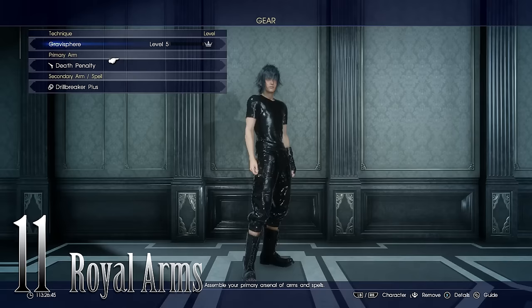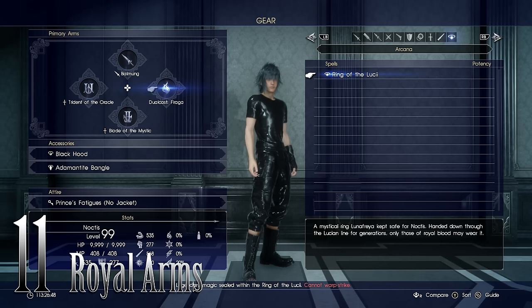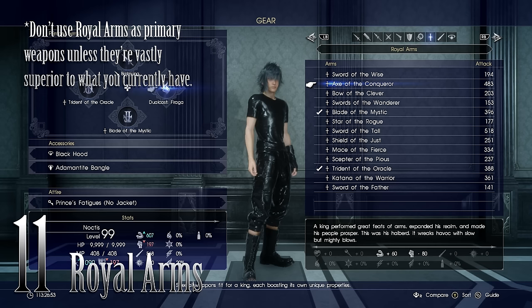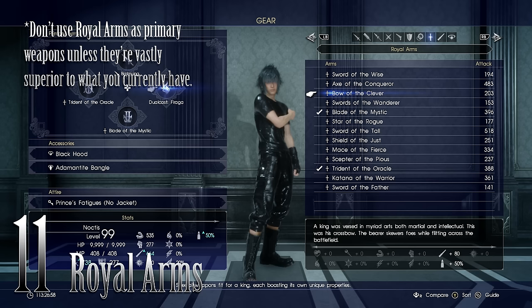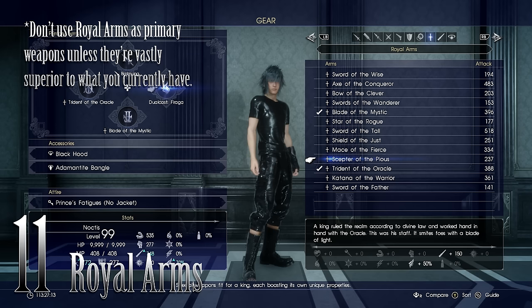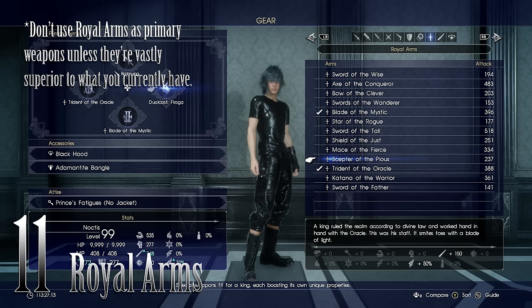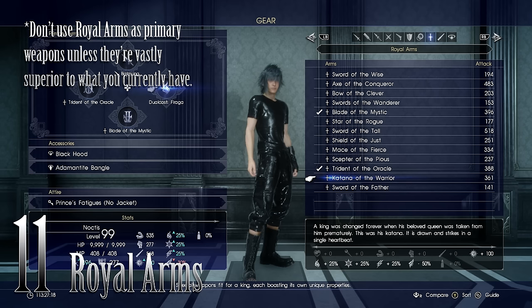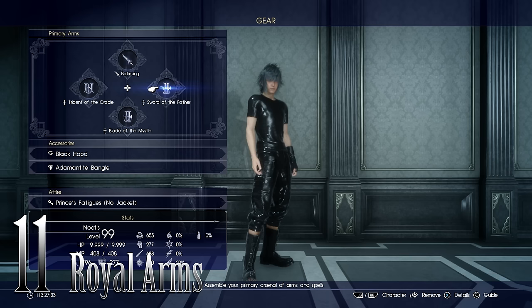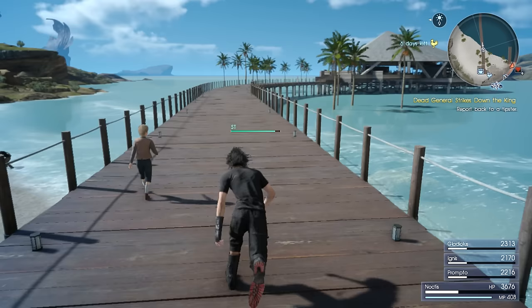Number 11: The Royal Arms. When I first started gathering Royal Arms, I was put off by the fact that using them damages your health with each strike. But that's not the best part about them. First, they increase your Armiger damage the more Royal Arms you find and accrue. Second — and best — you can equip four different weapons on Noctis, and if you have a Royal Arms in a slot, you get its bonus (strength, defense, or resistances) even if you don't have that weapon currently in use. Find the best Royal Arms and equip them, keeping one slot for Noctis' actual weapon.